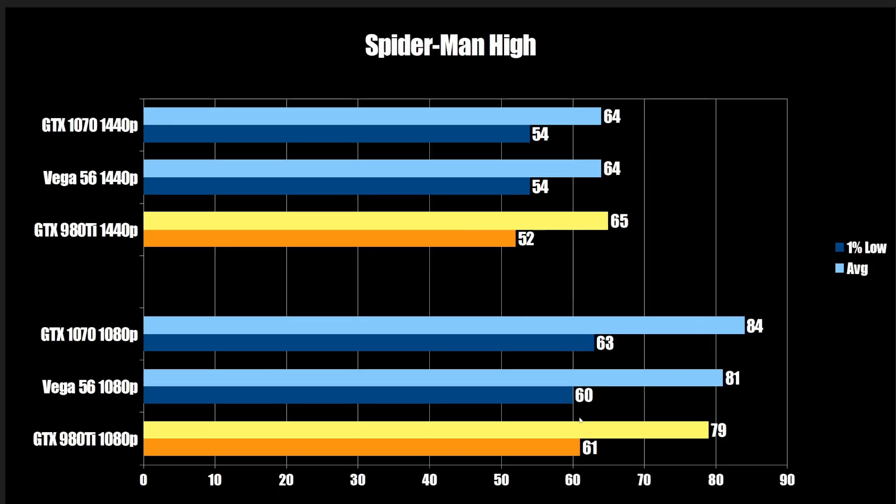Next up is Spider-Man — margin of error at 1080p, margin of error at 1440p. Big old nothing burger, but they all play the game well enough that I'd say with VRR, you're good to go even at 1440p, which is pretty surprising. This was the first game I tested, and the first card I tested was the Vega 56, and I'm like, this is pretty damn good — I could play this. All these cards: just fine. This game is hyper-optimized, and all these cards are basically the same.